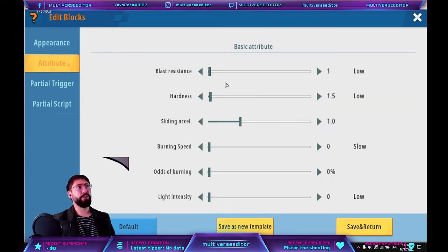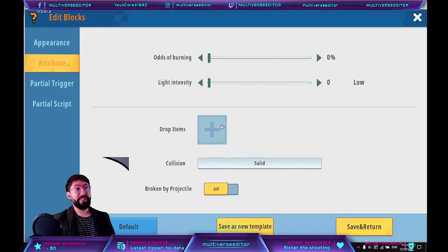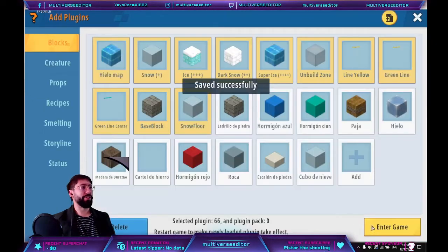For the attributes: blast resistance, put it to one. As we are going to have different levels, this is very important. The hardness for your blocks is going to start at 1.5 — this gives the players some seconds to break it. Sliding acceleration is going to be zero, and all other things are zero. No drop items. Collision: solid. Broken by projectile: off.